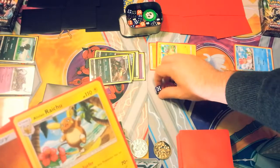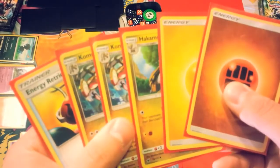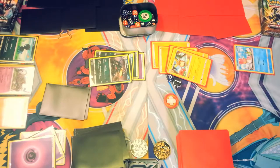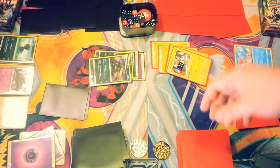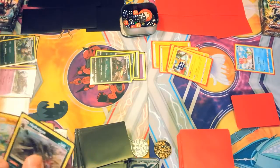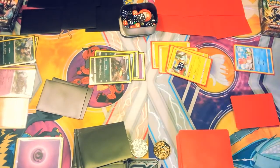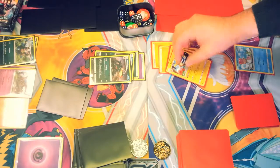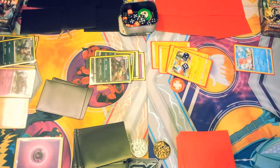Pikachu is still Burned. But evolving gets rid of status conditions, so we're going to evolve into Alolan Raichu and throw an Electric Energy on him. Unfortunately we can't do anything past that — we'll have to pass because we have no more cards to play. Back to Hydreigon's turn — we're putting on the pressure. We get a Zweilous. We'll go ahead and Fire Fang again for another 30 damage, boosting Raichu up to 80 damage total, and putting that Burn marker back on him.